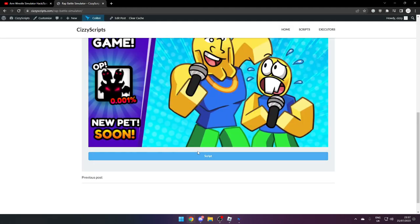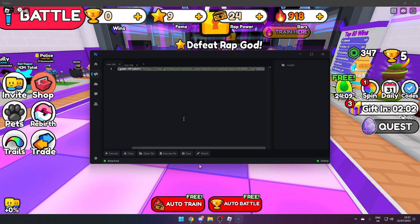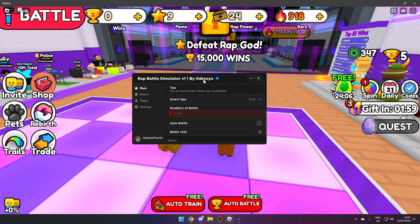Then scroll right to the bottom and press script. Once you go through, it'll take you to a Workink link and you want to follow all the steps. Once you get the script, copy and paste it into your executor, attach and execute, and this is what it will look like.